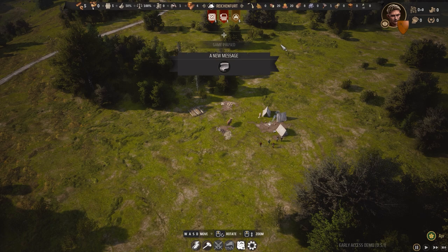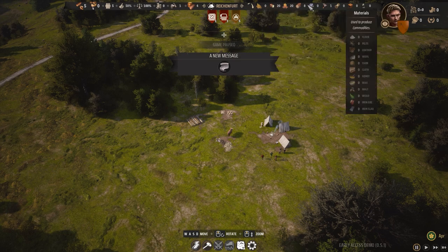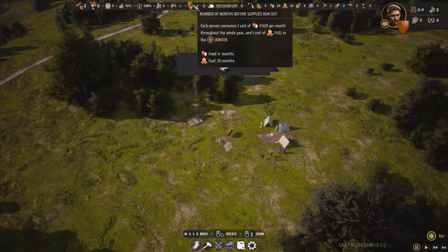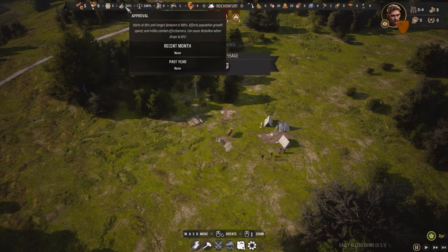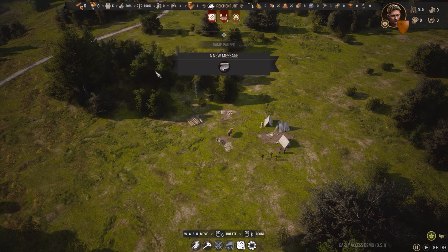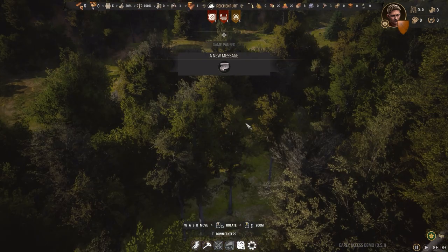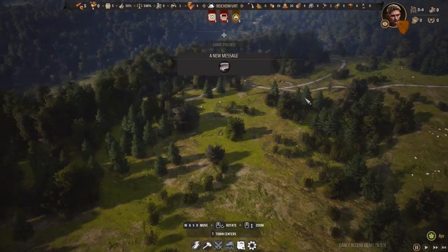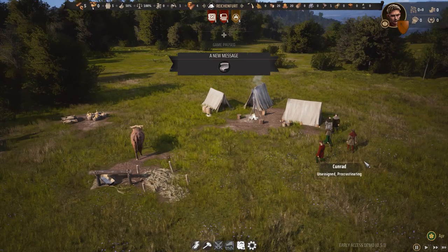Let's have a real quick look at the interface, because it's very important in a building game. There is most of the stuff we need on top of the screen. There's a supply resources showcase — you can see how many resources we have. On the right hand side are materials, on the left hand side are other types of resources like working resources, assigned families, total population, approval, and public order.